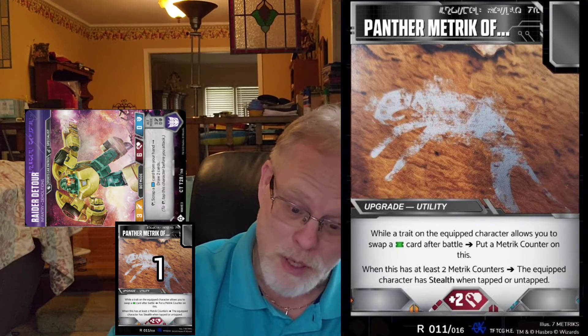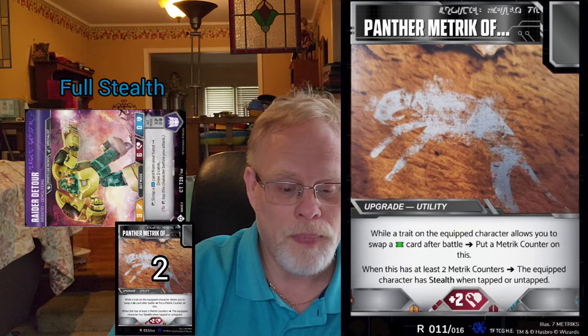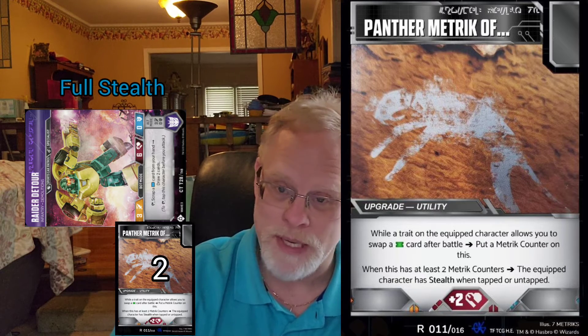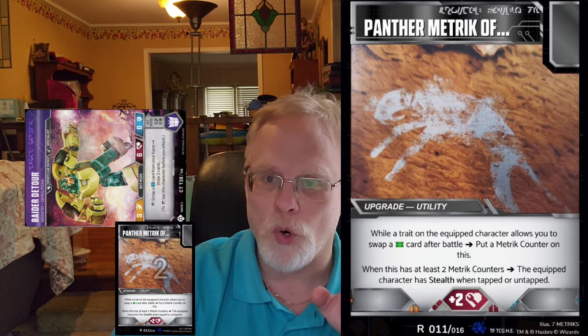Once you have at least two counters on the Panther Metric, when this has at least two metric counters, the equipped character has stealth when tapped or untapped.